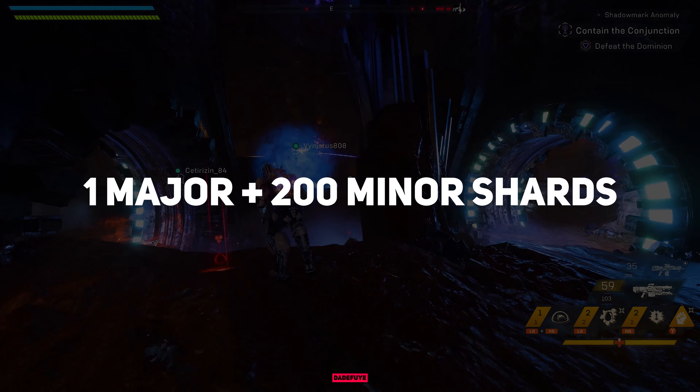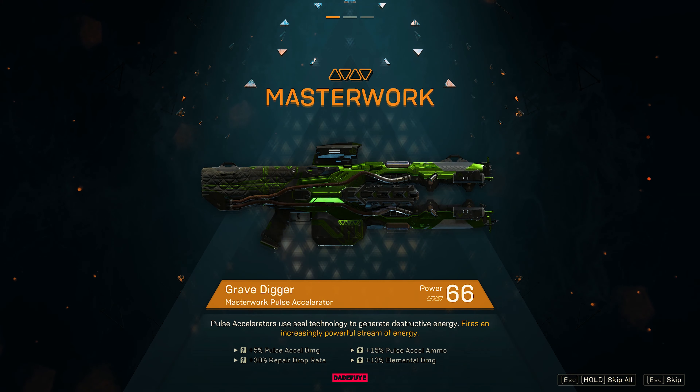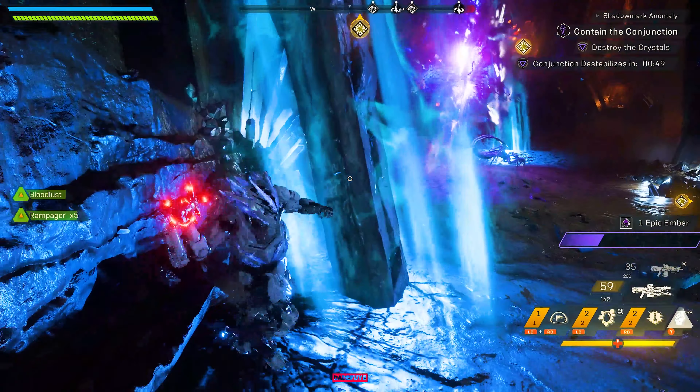Now, right now we are taking a look at Gravedigger, which is one of the Pulse Accelerators. This weapon is a beam rifle that deals intense fire damage. You hold down the trigger and it starts torching the enemies and setting them ablaze.